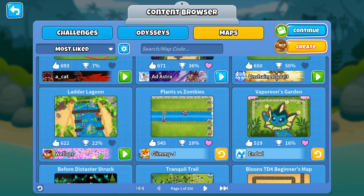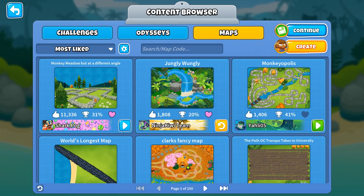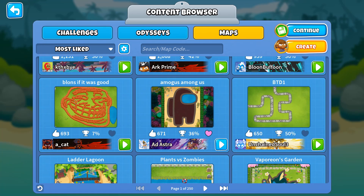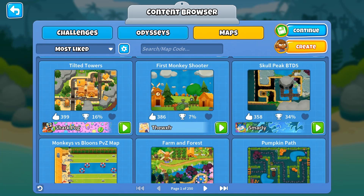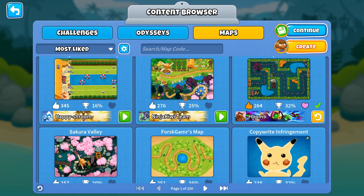Ladders Lagoon looks beautiful. A BTD4 beginner map — oh my god, that's so beautiful; these 3D maps look gorgeous from a different angle and perspective. A map where you can't find the track — I love when it's just scenery and it's up to the player's perspective. Farming Forest is a lovely looking one — copyright infringement though.